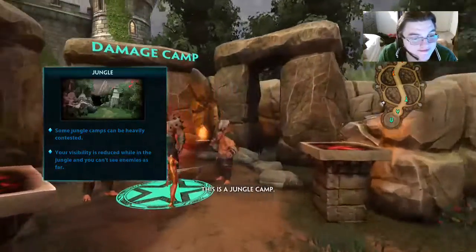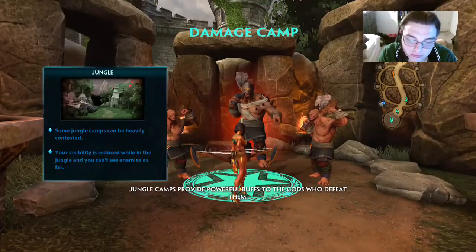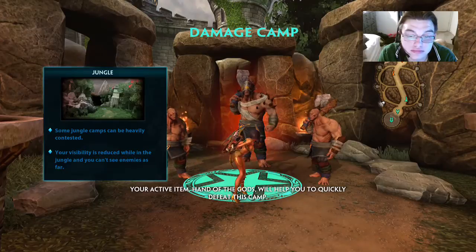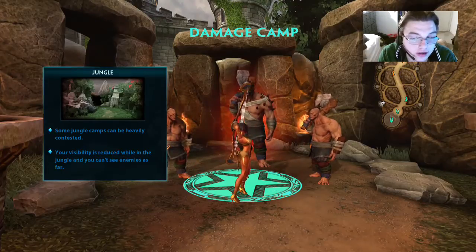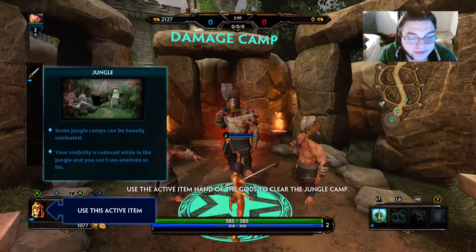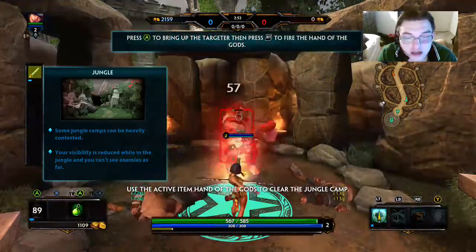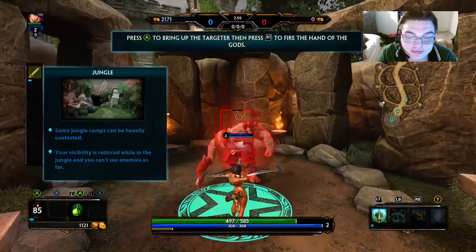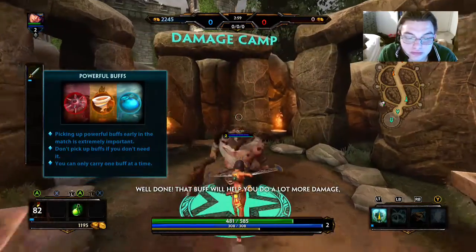This is the jungle camp. Jungle camps provide powerful buffs to the gods who defeat them. Your active item Hand of the Gods will help you quickly defeat this camp. Use the active item Hand of the Gods to clear the jungle. When you defeat this camp, collect the buff that drops to the ground. That buff will help you do a lot more.